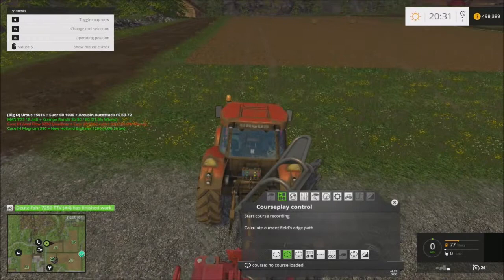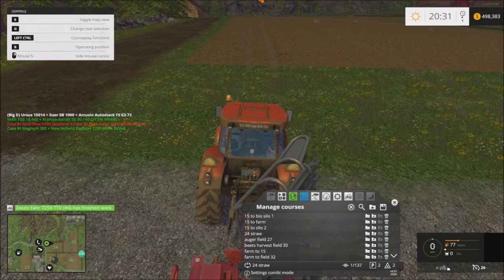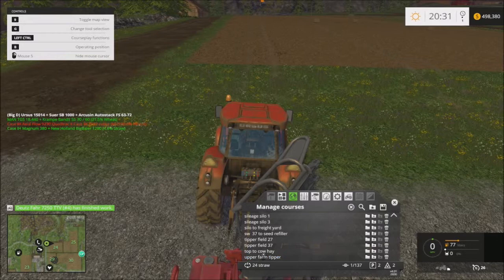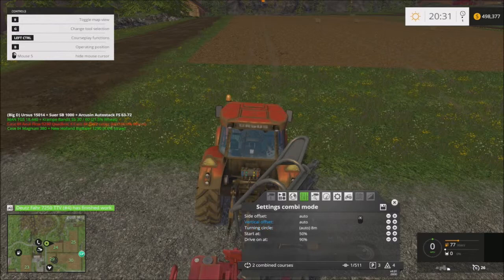This is a few special things you've got to do with the bale picker upper. First things first — you need to set up your courseplay by selecting the proper course. '24 straw' is what we have here, so we're going to set that up. The other thing you want to do is add the courseplay that transports it — we call that 'top to cow hay.' Append course at end. So there are multiple courses, two combined courses.